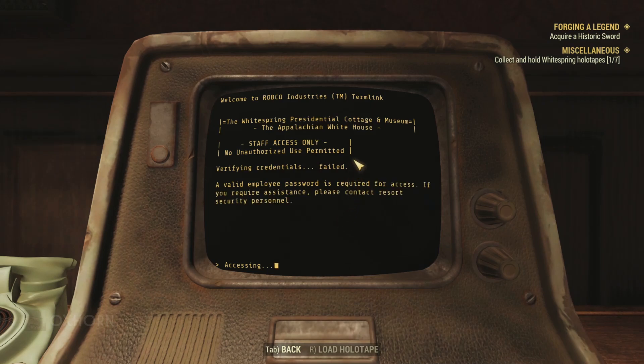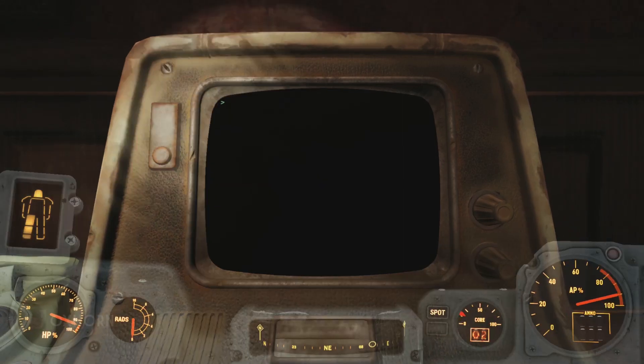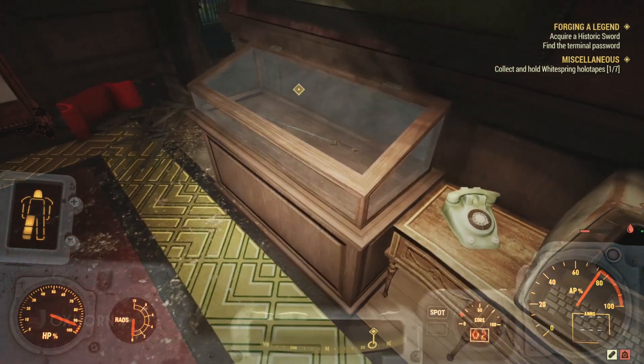Backing out, we go to staff access. Staff access only — verifying credentials failed; a valid employee password is required. We need to gain employee access. And this doesn't look like a saber at all — it's a Chinese officer sword. They could have at least used a revolutionary sword.